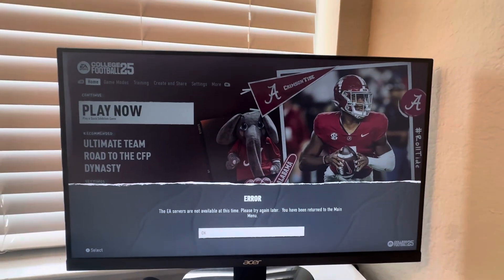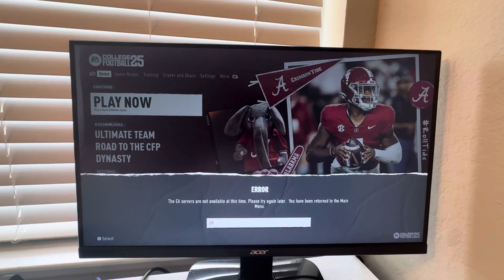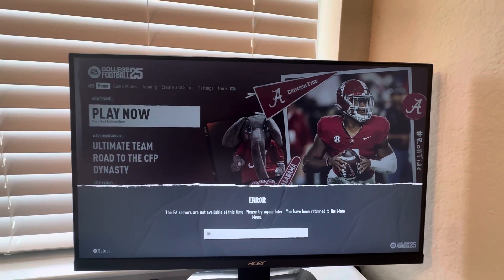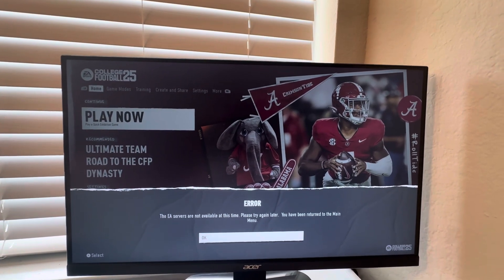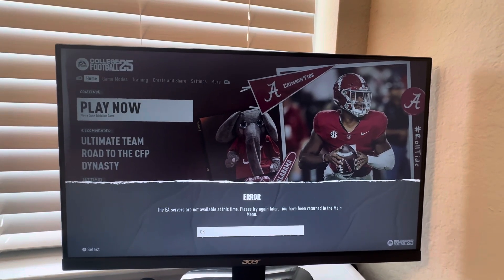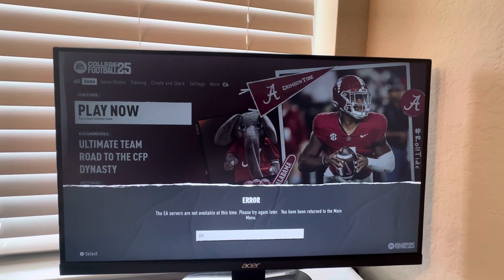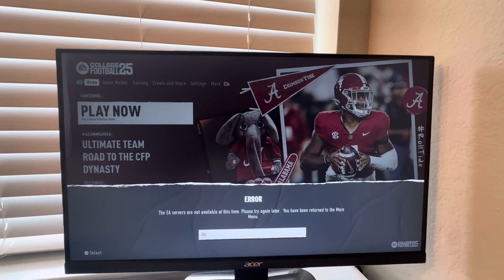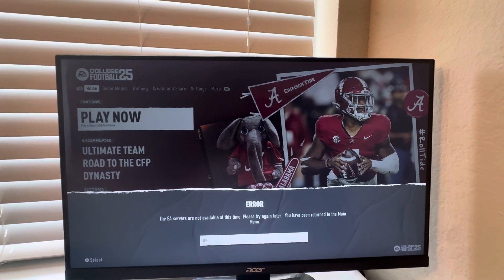What's going on everybody? This is Tutorials, and in today's video I'm going to be showing you all what you could do if you get the EA servers that are not available at this time, please try again later error message on EA College Football 25, on Xbox Series S and X, as well as PlayStation 5. So without further ado, let's go ahead and get right into this.